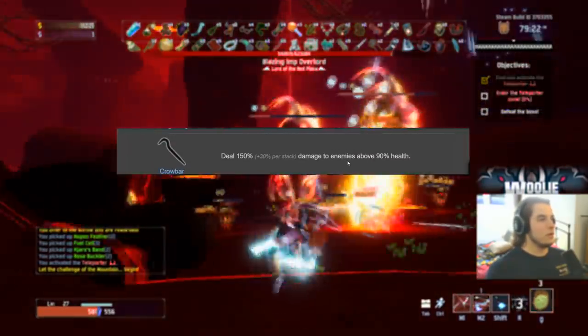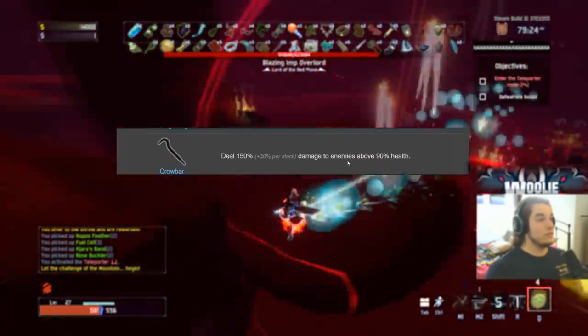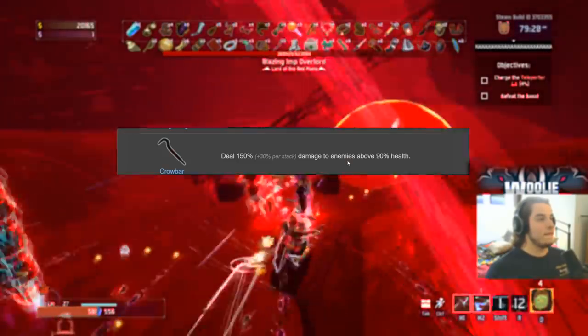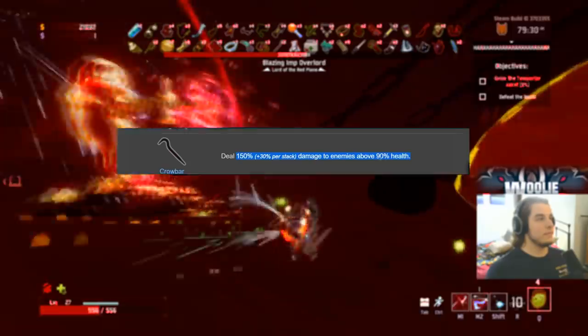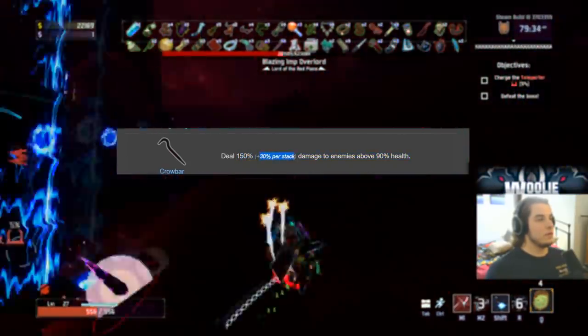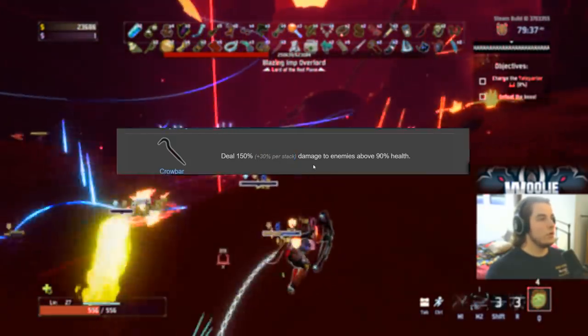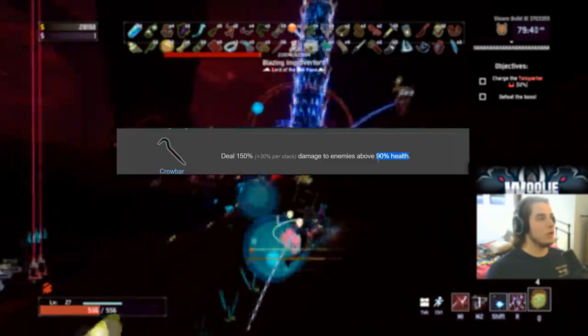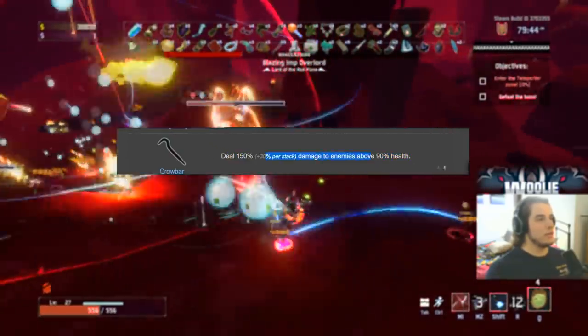Crowbar — I give it an A for burst builds. If you're playing the Artificer with Royal Capacitor as your main equipment doing burst damage, these are really good because it's essentially a 1.5x multiplier, then adding 0.3 per additional stack. I'll give it a C otherwise, because at 90% health the threshold blows through quickly and then these are totally useless. So C on everyone that's not a burst build.